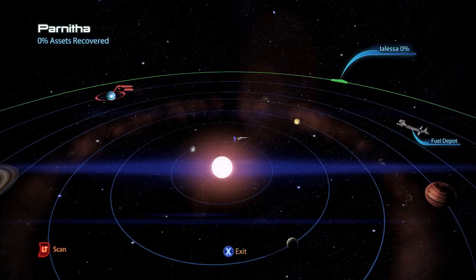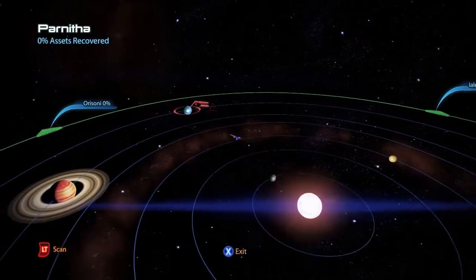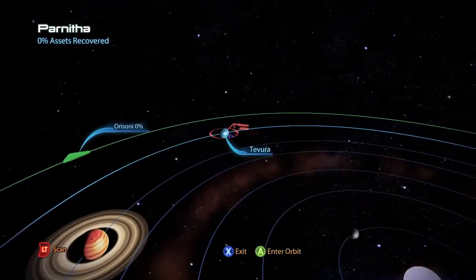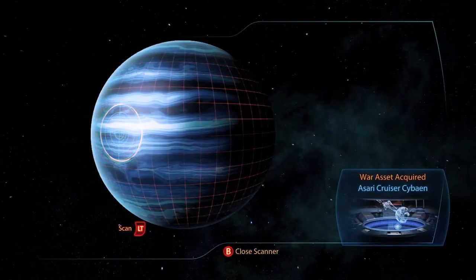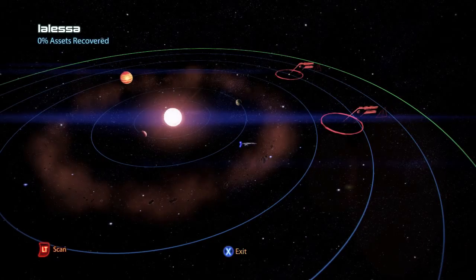On the third system, Parnitha, there is on the planet Tevura a war asset, the Asari cruiser Cybain, for 30 asset points.